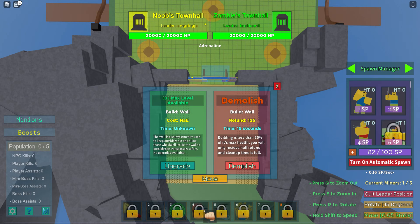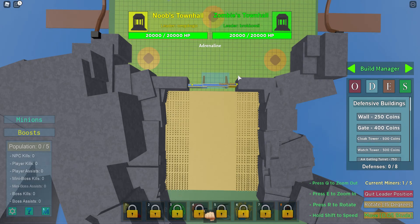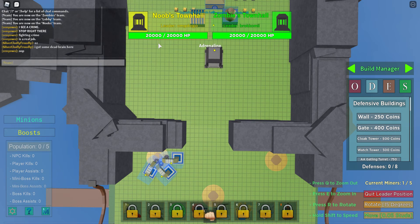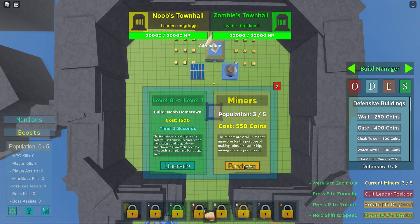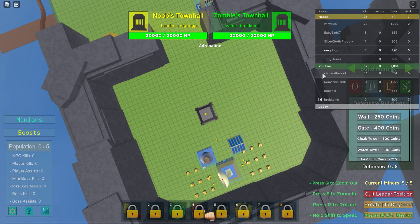One of my noob walls looks damaged here, so I'm going to demolish it and repair it. There's no way to repair a wall unless you have a hammer, which you can buy from the shop. I need to upgrade my bank to get more coins. As soon as that demolishes, I'll put a new wall down. We're getting a good amount of money — 2,000 already — so I'm going to upgrade. It shows when your leader upgrades anything; I upgraded both the bank and the shop.